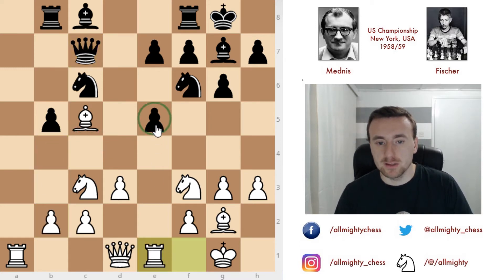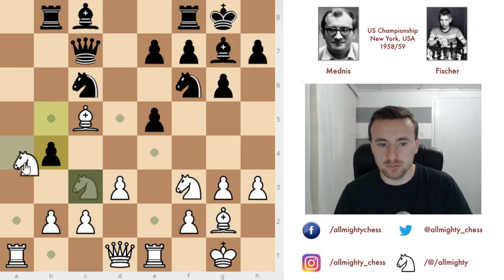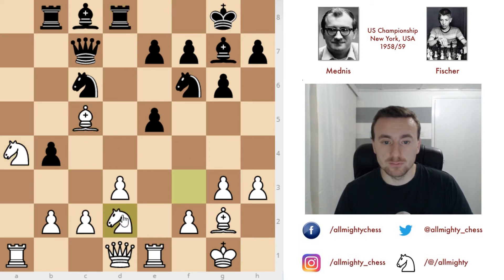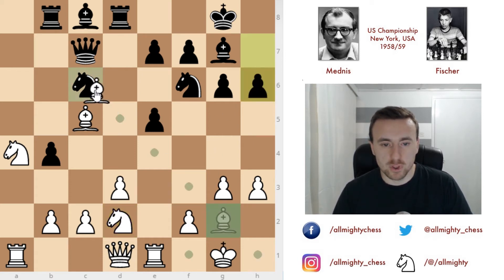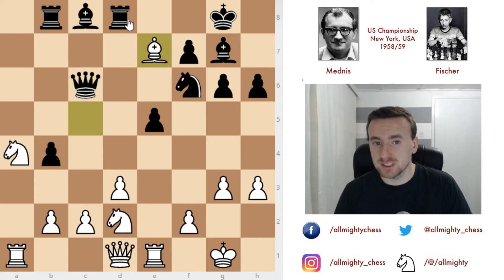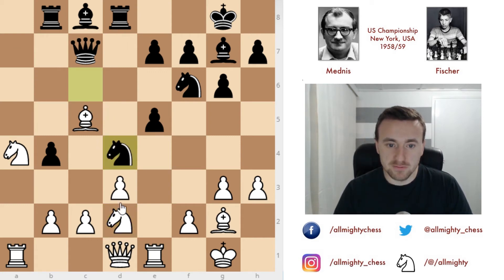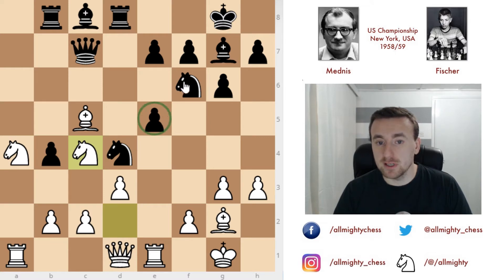Now we have b4 attacking the knight, knight goes to a4 — it's on the edge of the board but at least defending the bishop. Rook to d8 and now knight to d2. The idea behind this move is: if Fischer plays something stupid like h6, you have bishop to c6, queen c6, and after that bishop to e7 — Fischer loses a pawn and the rook and knight are attacked. So Fischer addresses it and plays knight to d4. We have knight to c4 attacking twice on e5, and knight to d5 moving the knight so that the bishop guards on e5.